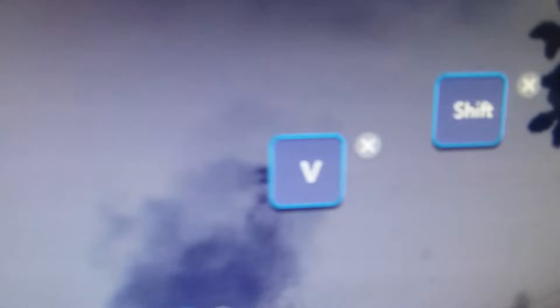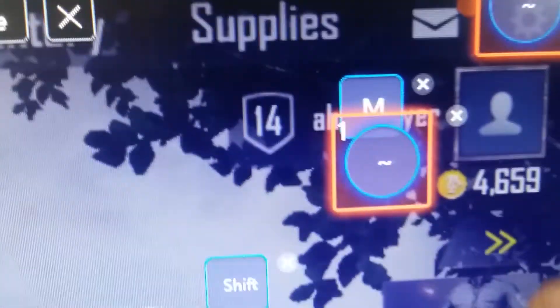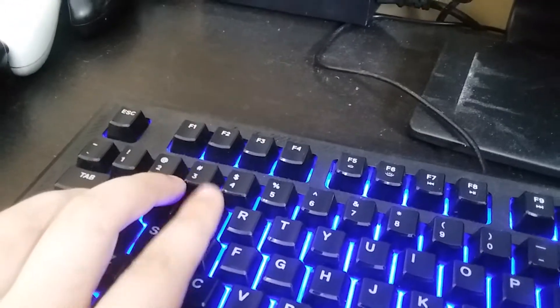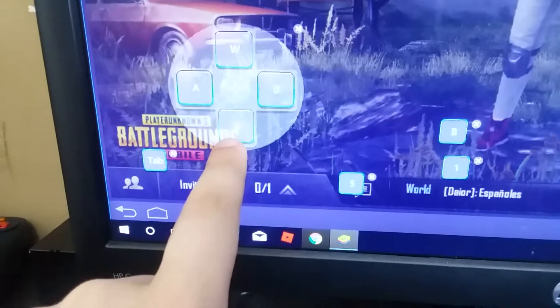I have shift for sprint, I have the little tilde key to open my map, and I have a whole bunch of different ones. I put E here to open doors, so I don't have to click the open door button — I can just push E on the keyboard to open the door. I also set this up for driving as well.